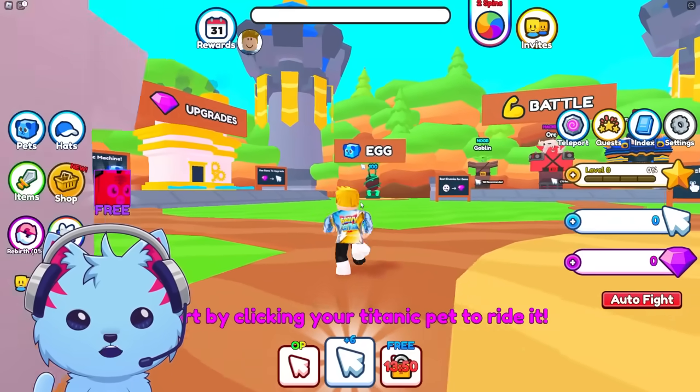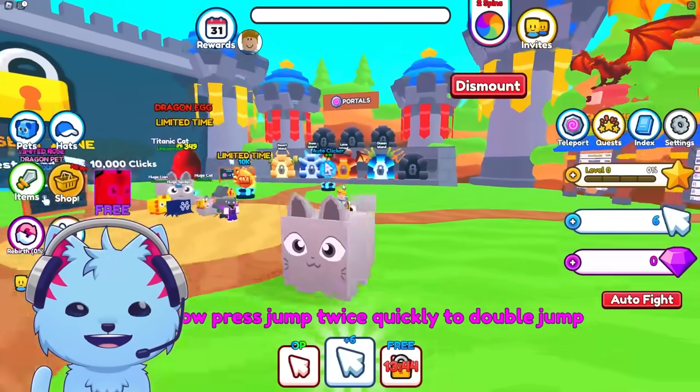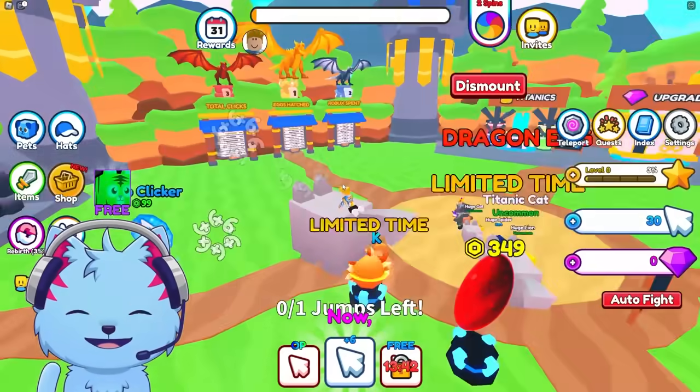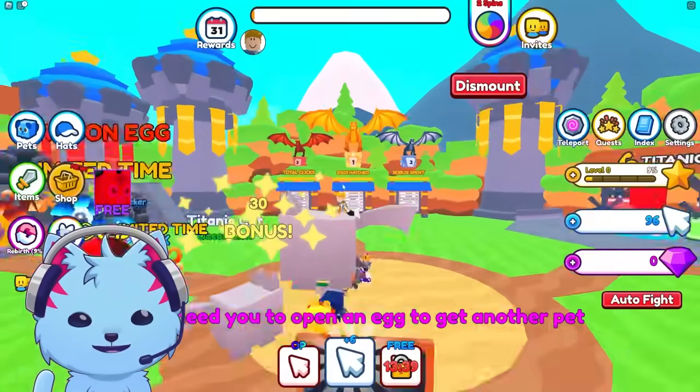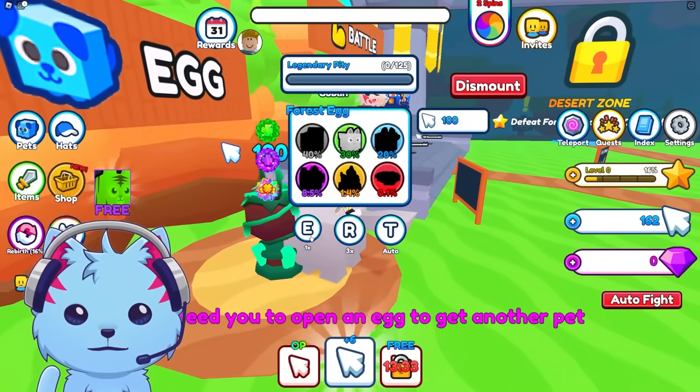What's up guys, today we're playing a game that's like Pet Simulator but you start with titanic pets. I literally have a titanic cat for nothing — I just started the game and I already have a titanic cat. Look at this, it's an awesome cat. I need to open another egg — so is every pet titanic or just the first one?